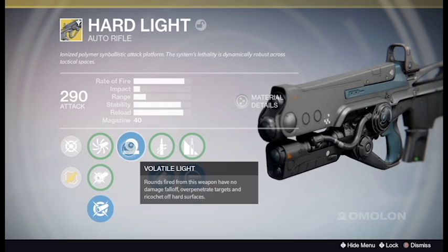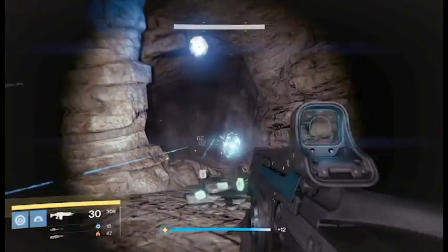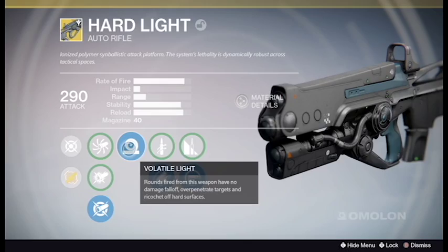Hardlight's exotic perk is Volatile Light, which lets the rounds fired from Hardlight have no damage fall off, over penetrate targets, and ricochet off hard surfaces.